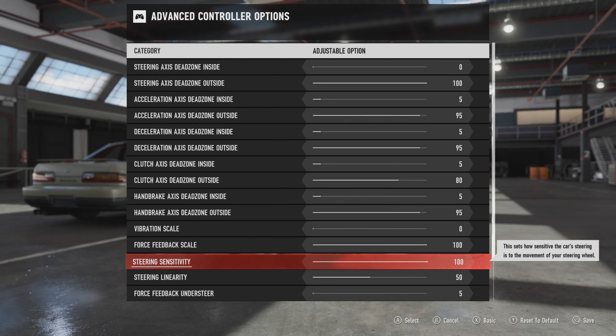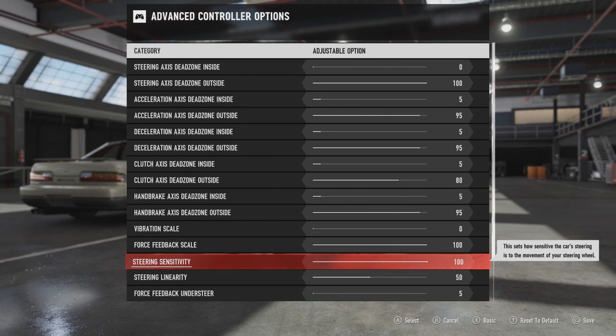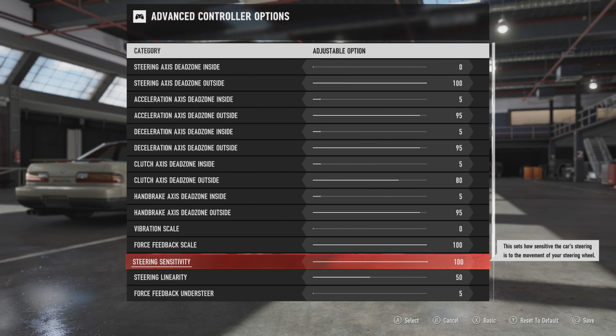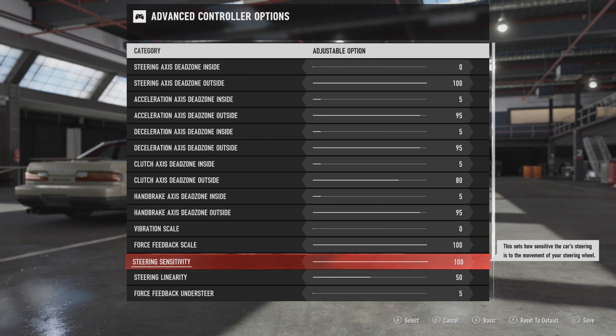Moving on to the steering sensitivity — this is basically the wheel rotation. When you set this to one hundred percent it will use your wheel's full rotation; in my case that's 900 degrees. If you change this value to, for example, fifty percent, it will only use half that rotation — so in my case that's 450 degrees, and it will basically put a soft lock at 450 degrees. But I'm using 900, so I've set mine to one hundred percent.